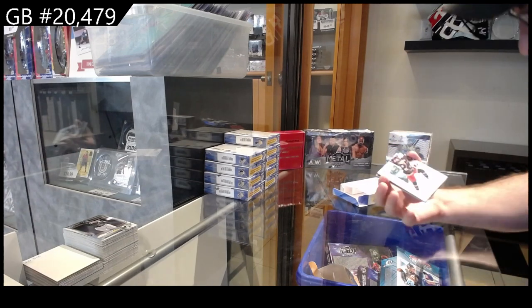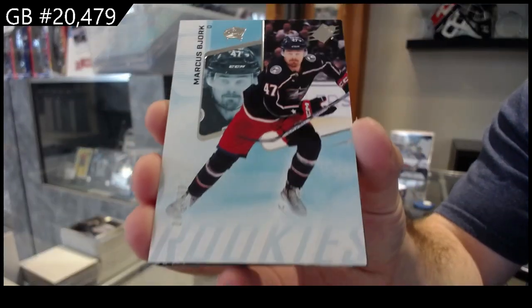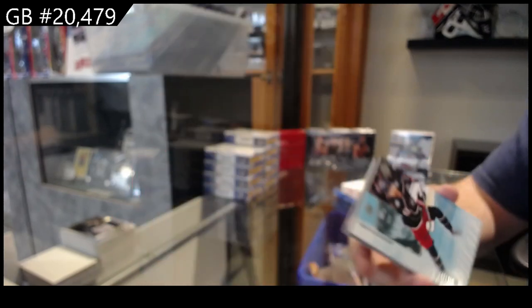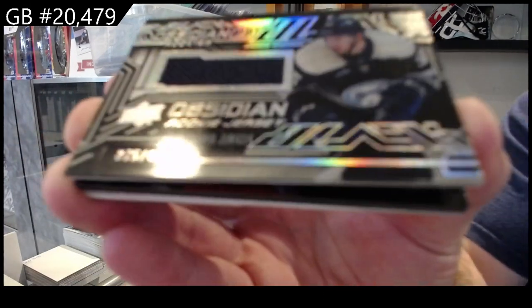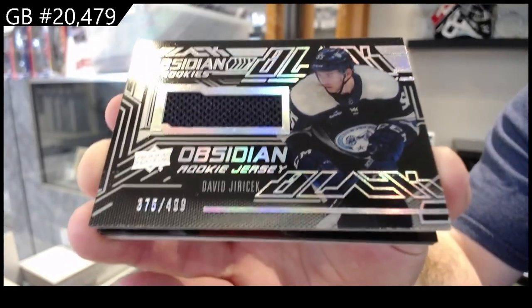We start off with a $2.99 Bjork for the Blue Jackets. We've got an Obsidian rookie jersey of Yuricic, $4.99, Blue Jackets.